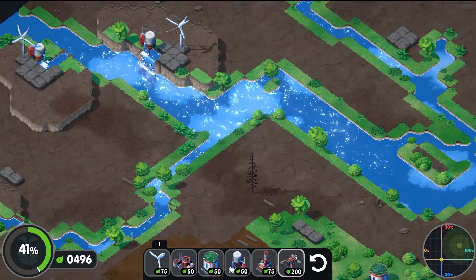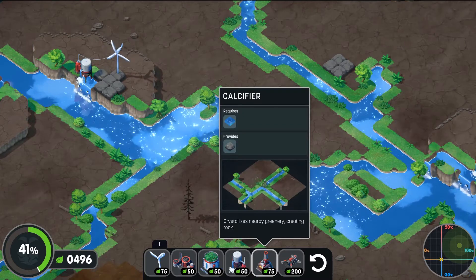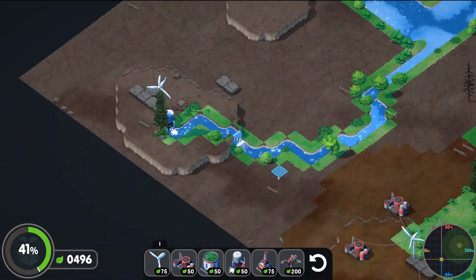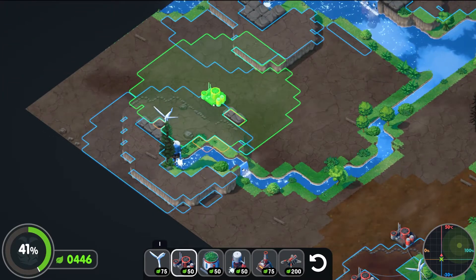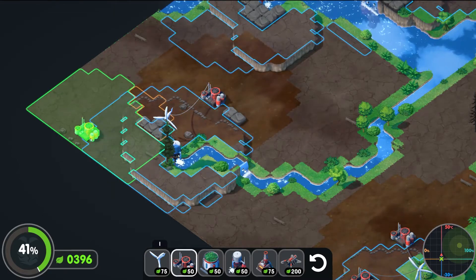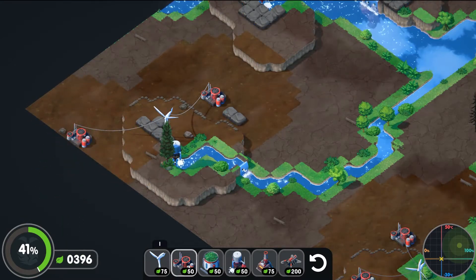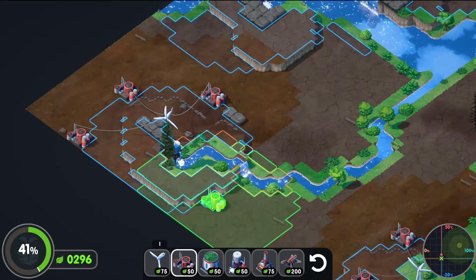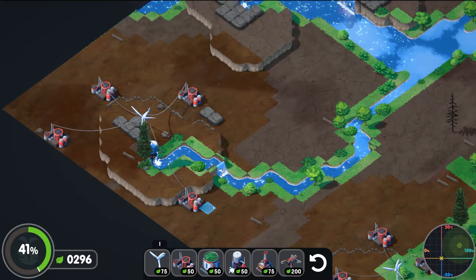So the calcifier adds rocks to the area. We don't need rocks unless we want power. Now we've got some power, let's start making soil. We need to use these scrubbers. It literally just needs one square which is pretty cool. There — and there. Are you kidding me? Are you literally kidding me right now?